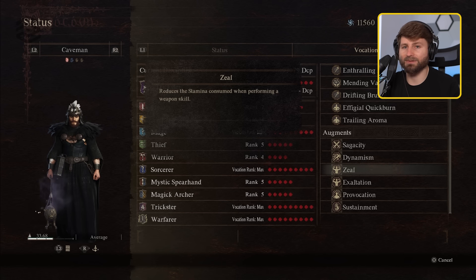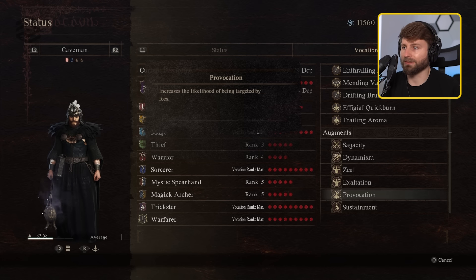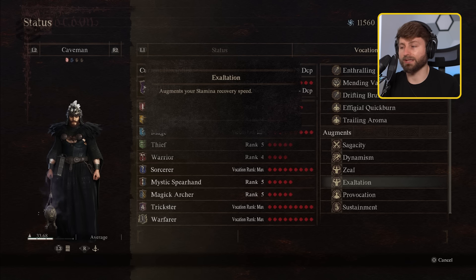For augments, I like to augment your magic — that way your clone's health is really surviving. If you've unlocked warfare, I like to reduce the weight for movement speed, being able to juke people. Reducing stamina when using your weapon skills is key too. Provocation is a key one — this increases the chances that enemies are going to attack you, trying to keep them off your pawns. I even wear the ring that increases how often I'm being targeted. And then exaltation augments your stamina recovery speed — you always want to have stamina so that you don't run out mid-cast.